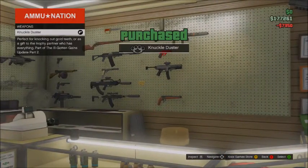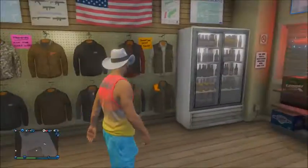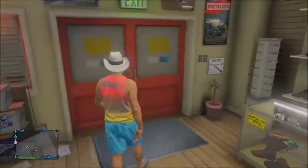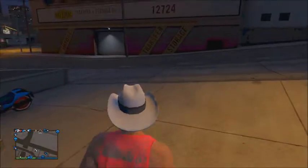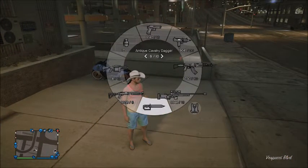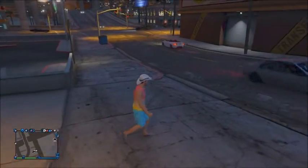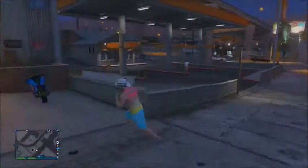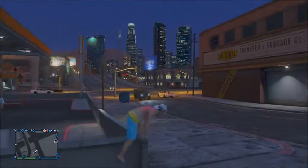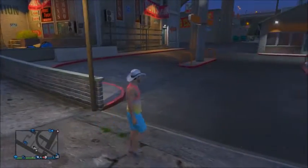It's one of the new weapons that are in ammunition right now as of the new update. It's just equivalent to brass knuckles. What's really valuable about this is that you can get into full sprint while still having it equipped — it's kind of like you're just walking around with your hands out and sprinting, but you actually have a weapon on you, which is so important.